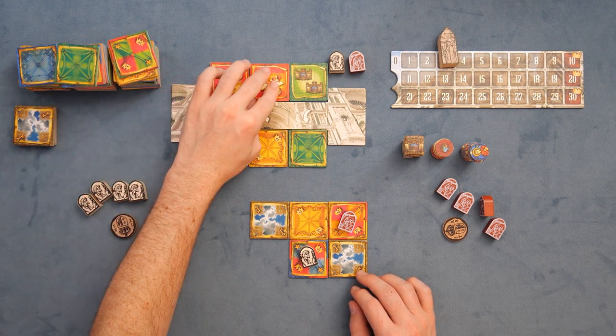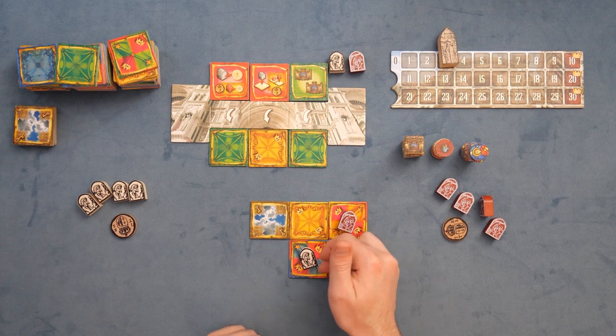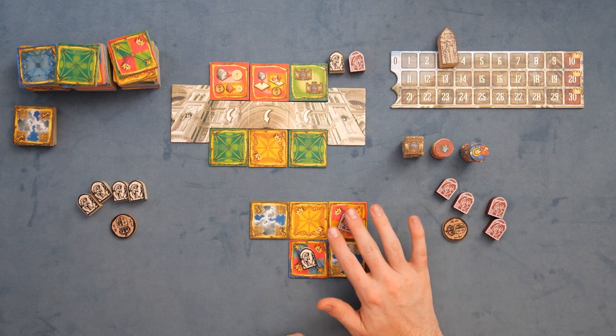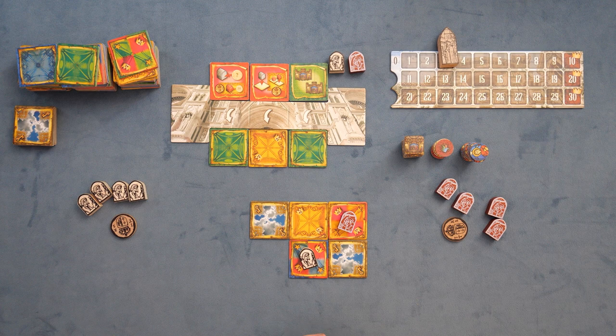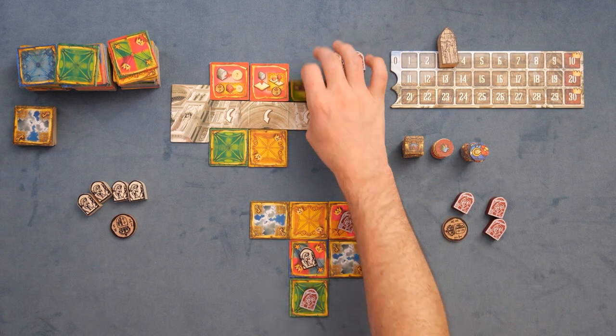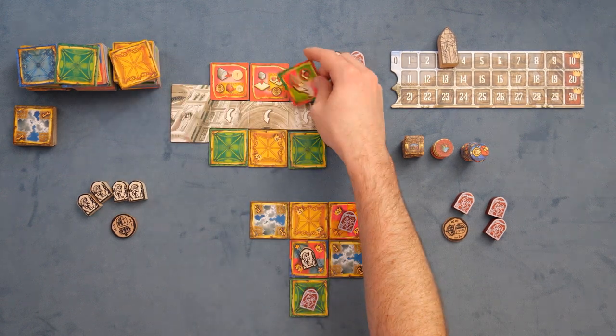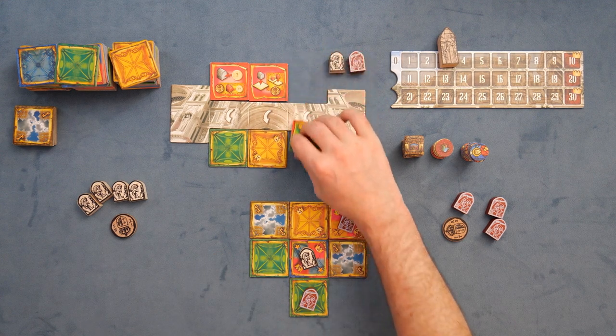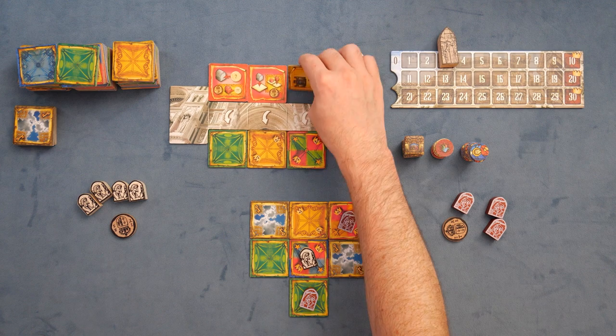We're going to add these framework tiles, which will kind of lock them over there — not great for them. We'll go ahead and put a new tile out. So you have these options as you go through it, and that was three actions: I placed, I put, and then I put two tiles down. Now it's the other player's turn. Back and forth as you try to figure this out. This game can be cutthroat and mean. The other player now has to figure out what they want to do, because they're kind of locked over there.